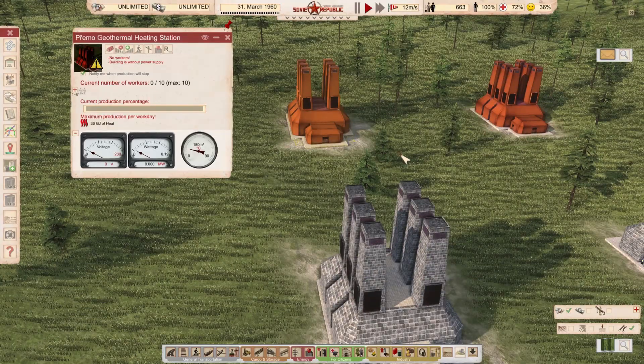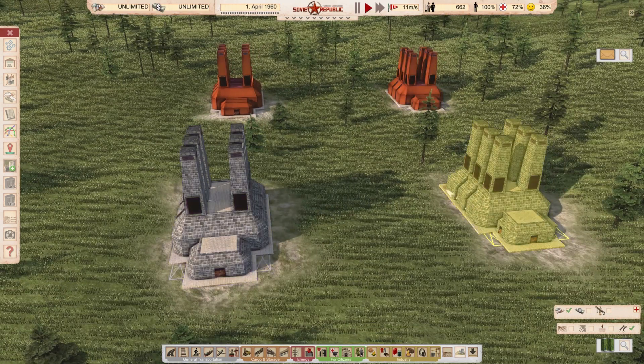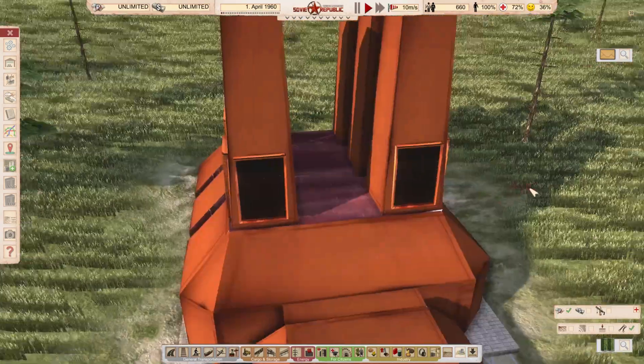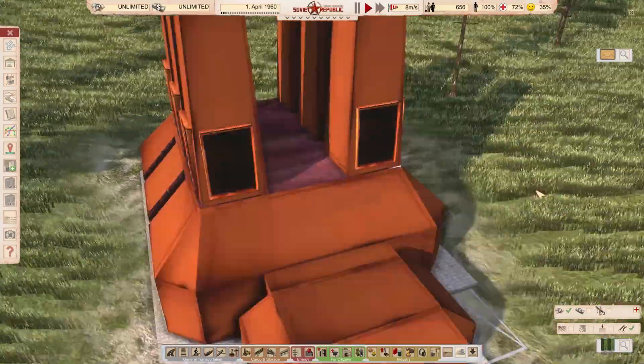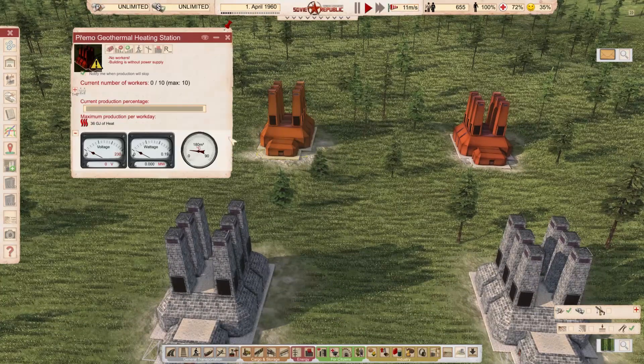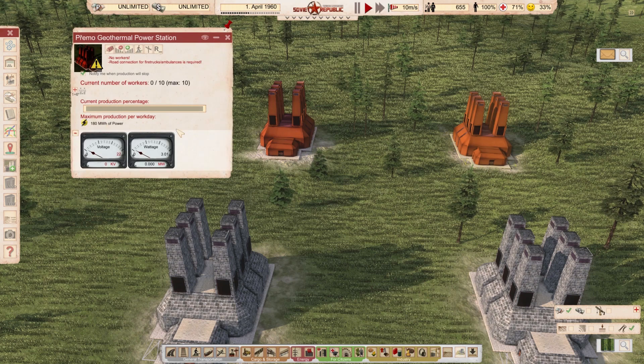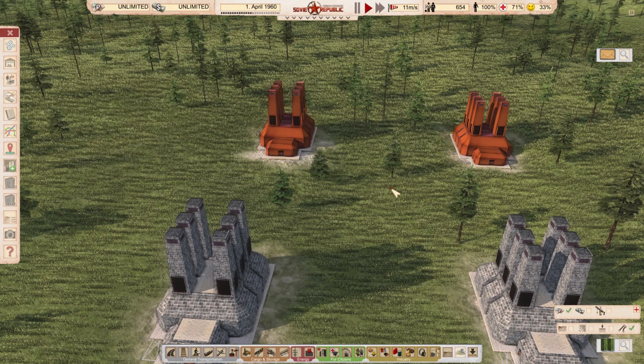We have two versions: stone ones for electricity and heating, and what looks like metal ones in red color. These metal geothermal power plants have the same 36 gigajoules of heat output — which isn't that much; big power plants have around 300-something gigajoules. So you'll need quite a few of these. They're options if you want cleaner air with less pollution.